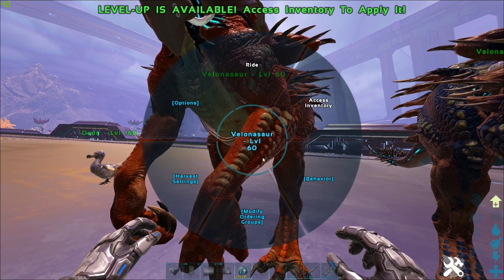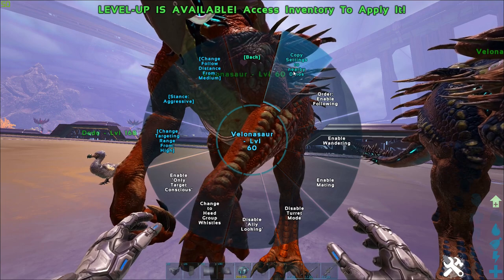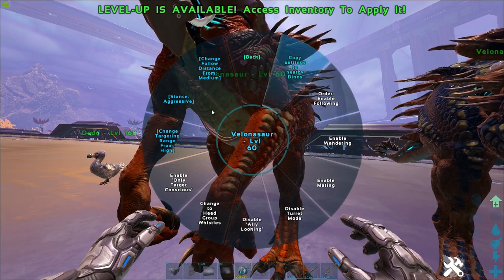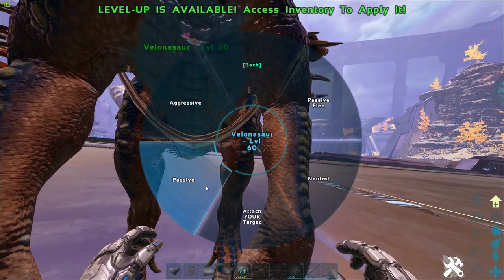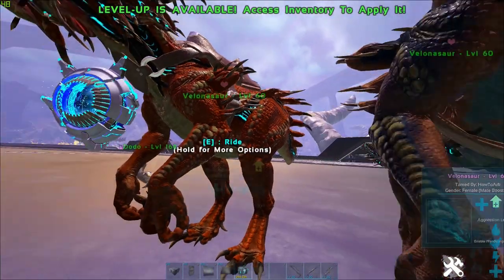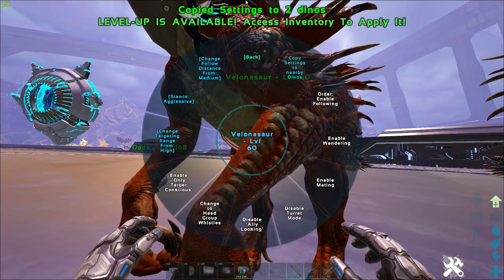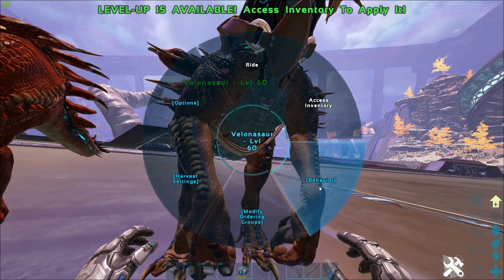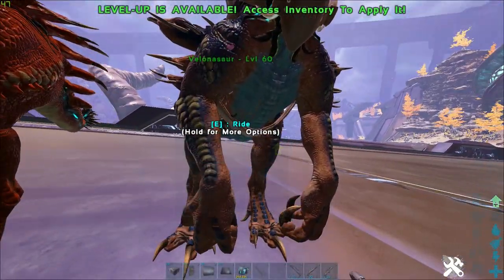But there's recently a new feature added, which is 'copy settings to nearby dinos.' Now, this looks extremely handy, and yes, it definitely does — it can save you a lot of time. But if you click this, for example if this one is set to passive, and you click 'copy settings to nearby dinos,' you can see the other one is now on aggressive. So it actually works — you can copy every single setting from one dino to another.